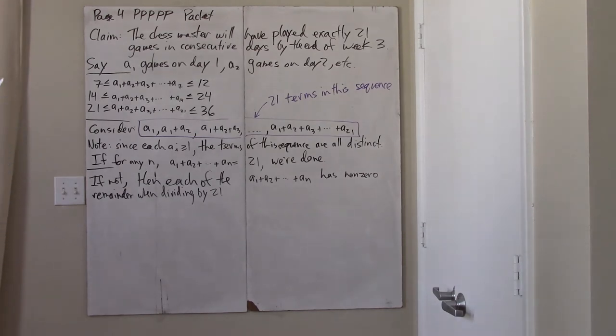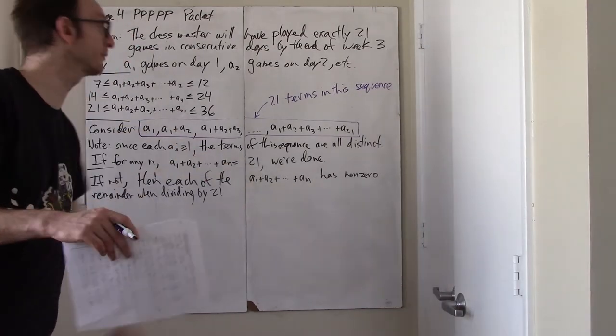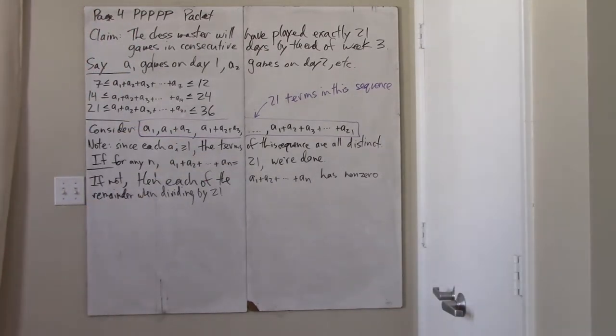Therefore, if the cumulative sum is not 21, it is in fact not a multiple of 21 either. So it is a number which has non-zero remainder when dividing by 21.